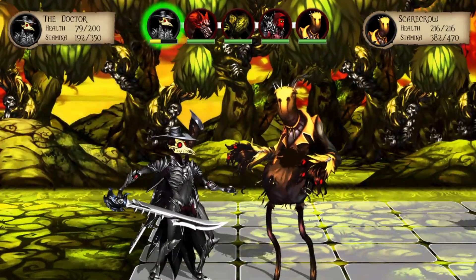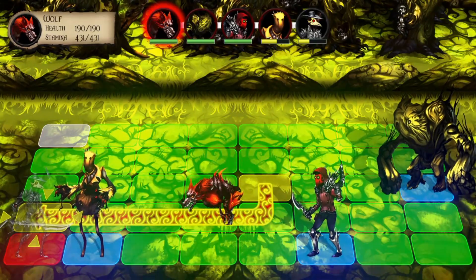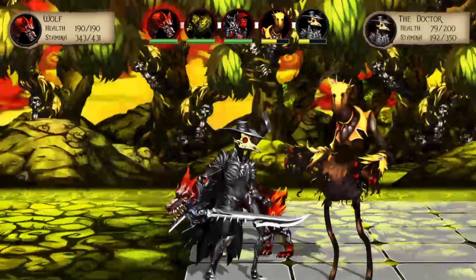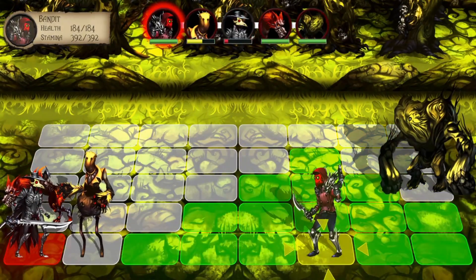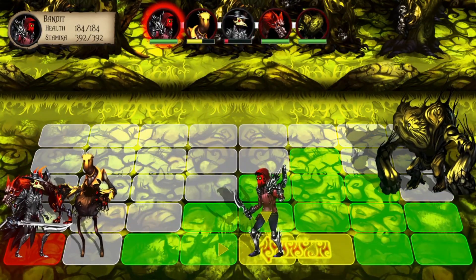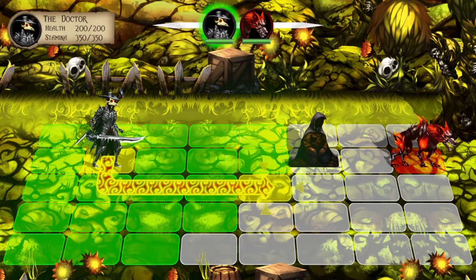Just under two months later, the company was back on Kickstarter with Plague Road, a 2D side-scrolling strategy roguelike game, now asking for only $30,000. How were they able to turn around this new project so quickly? Why were they asking for relatively little money? And how good is the final game? Well, that's what we're here today to find out.